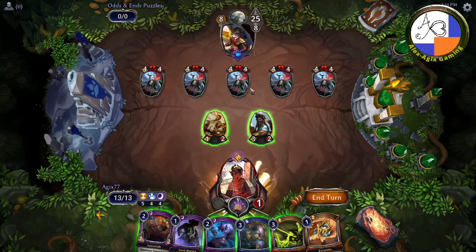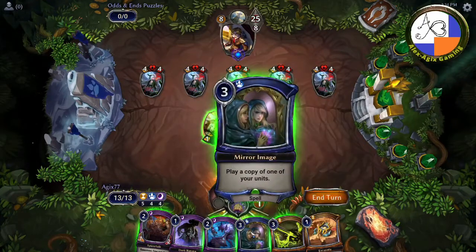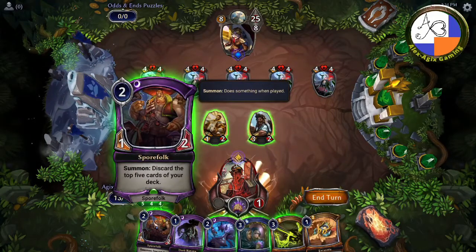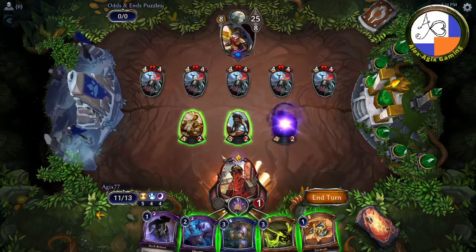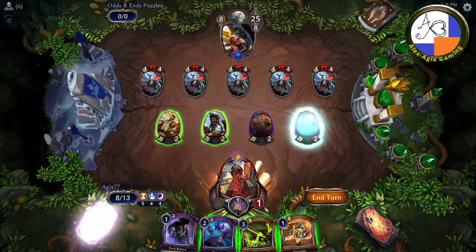They have 25 plus eight — you can get rid of that eight using Decay. There's Excavate, Mirror Image, Devour, Dark Return, and Spore Folk. There might be a few ways to do this one, but I'll just give you the one. You're going to try to dump as many cards as you can.